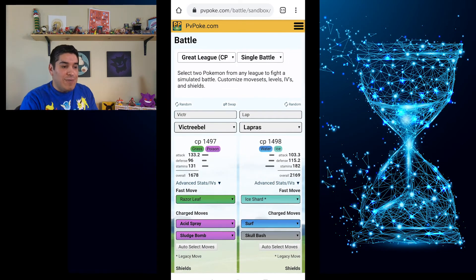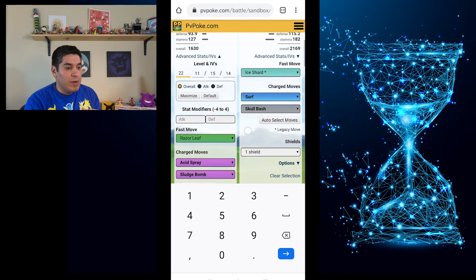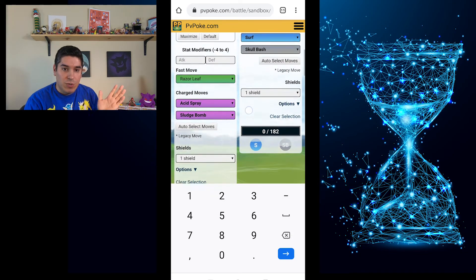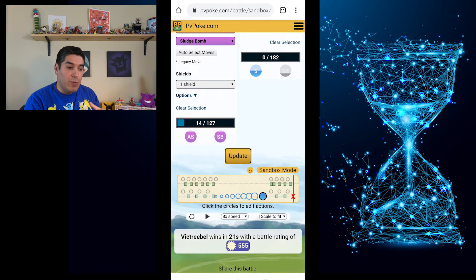Now I'm going to change the IVs to my actual Victory Bell. I'll change it to level 22 to keep it under the cap — my IVs are 11-15-14. I'll click Update and see how I end up if I just tank a Surf and do quick moves. You can see we still win, but we have 14 HP and 44 energy.